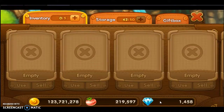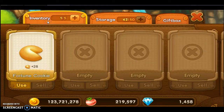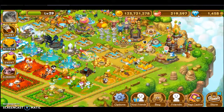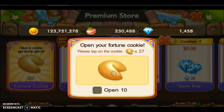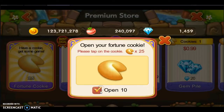how you get everything. After you make a purchase, you have to go to your gift box to get your cookies, and then you have to go to your inventory. To use and retrieve them, you go back here and you have a choice of opening one at a time or you can open ten at a time.